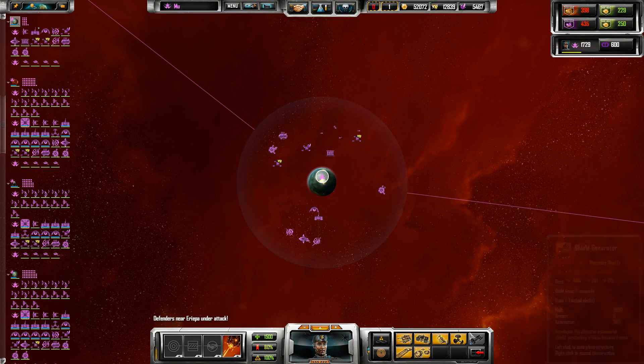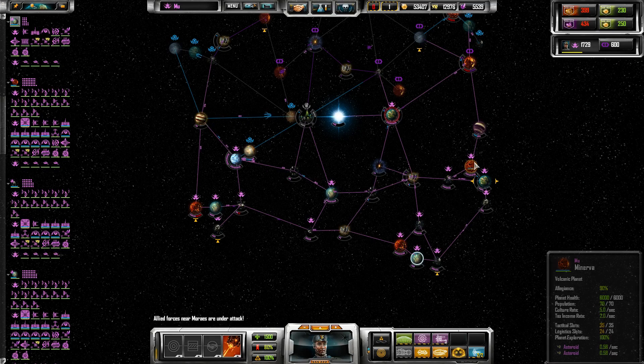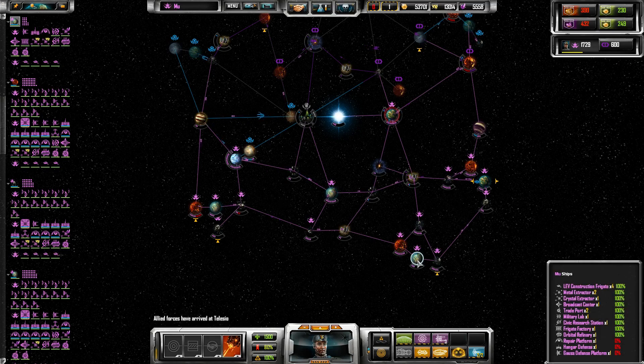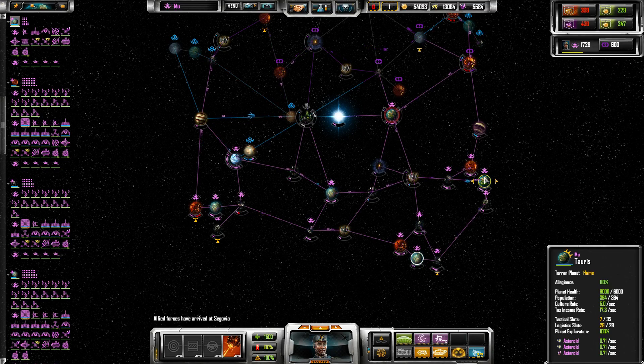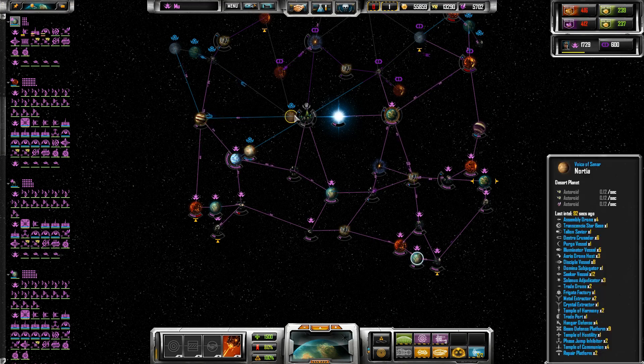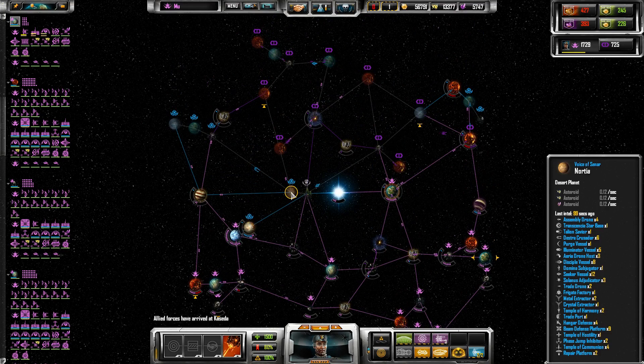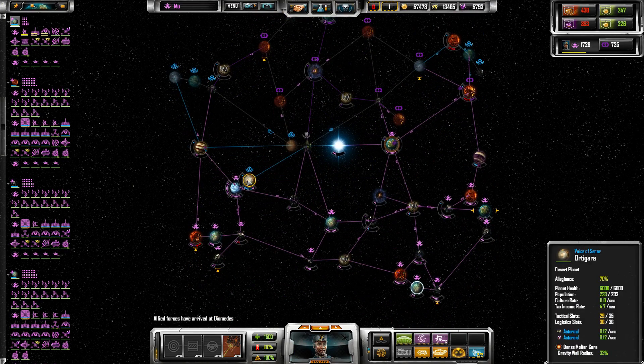The reason I want to get rid of these factories, besides the fact that they're inconvenient, is that the closer the planets are to your home system the higher their loyalty. Loyalty affects things like taxes and culture propagation — it does not affect ship speed. I've got allegiance 80 and allegiance 110 here, so I really want to replace those factories with something like a trade port. Out here my allegiance is all the way down to 35, which is the minimum stable allegiance, so I'd rather be building ships at these locations.